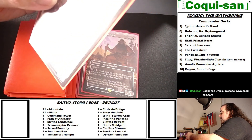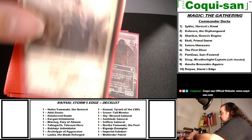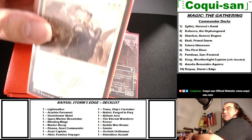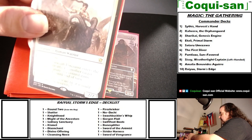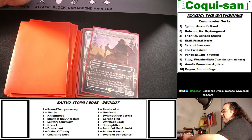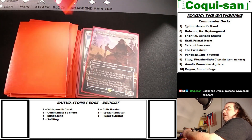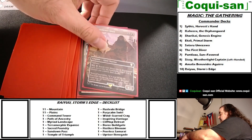Foremost was recommended by my pod — it costs one generic and two white to cast, a human warrior with double strike. Whenever Foremost enters the battlefield or attacks, another target warrior creature you control gains double strike until end of turn. So if you have the intimidator out with Foremost and make one of your creatures a warrior, it'll gain double strike too. Lots of synergy between the creatures.